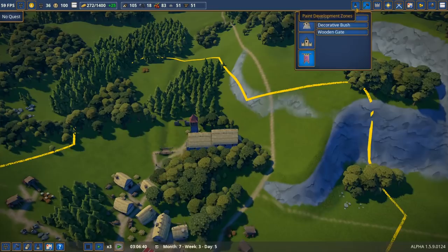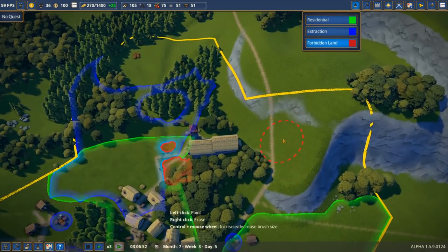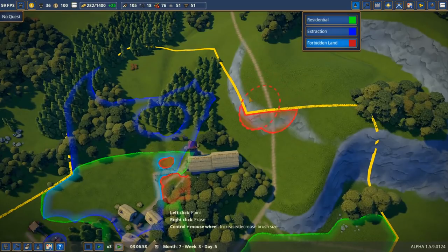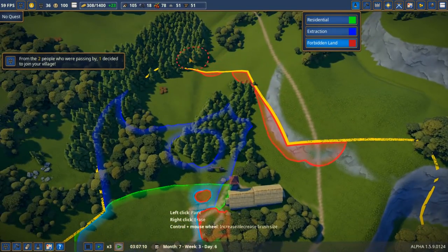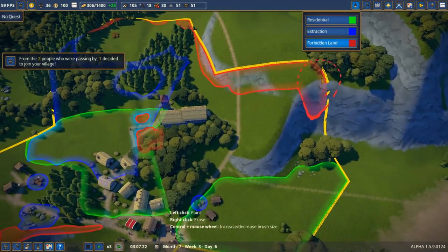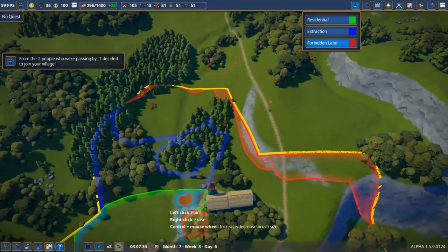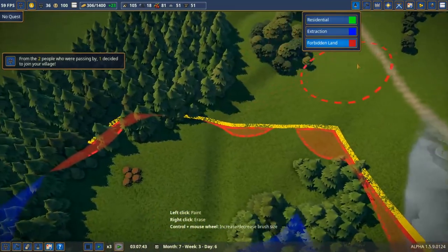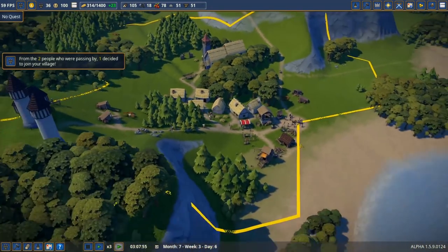We'll put the wooden gate right there, and have visitors come through the other side. Let's make all this land forbidden so that forces them to come through up there. Hopefully new people will stop coming from this way and will start going down through the forest. We'll make a gate up there soon enough.